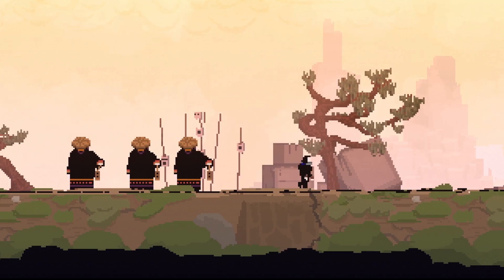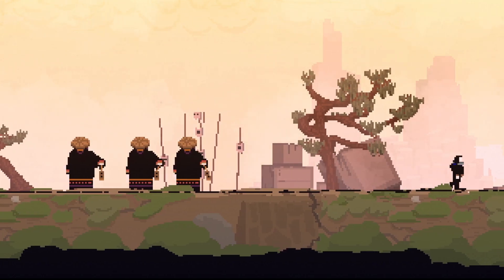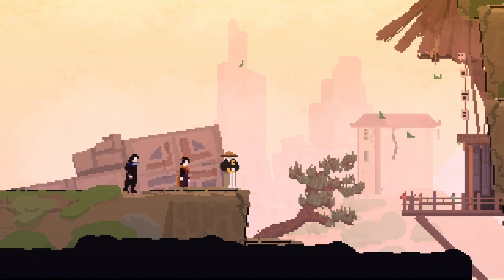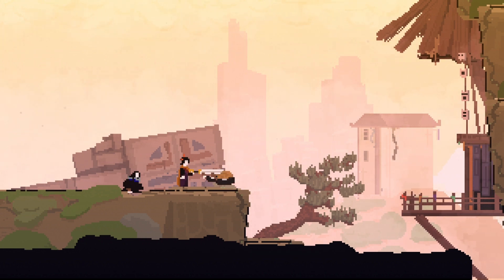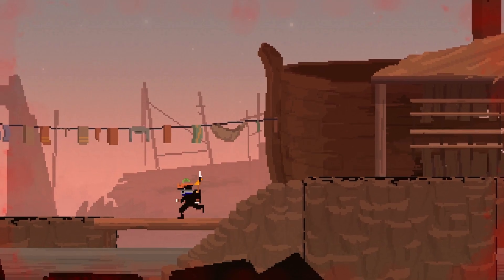Olaja was released January 28th, 2021 on PlayStation 4, Xbox One, Nintendo Switch, and PC for a price of $14.99. It was developed by Skeleton Crew Studio and published by Devolver Digital. It's rated T for teen for violence and blood.